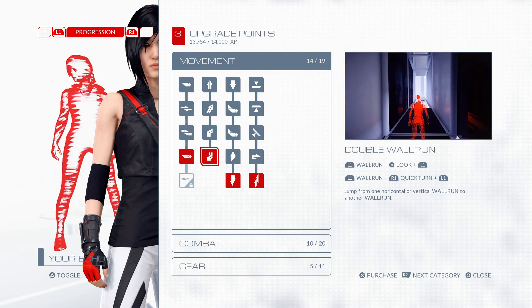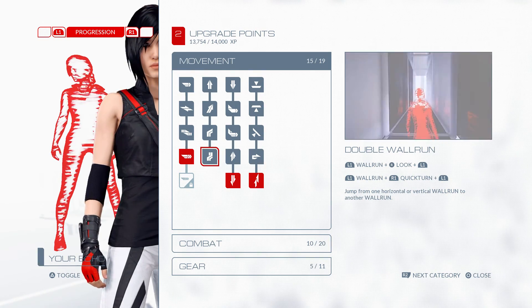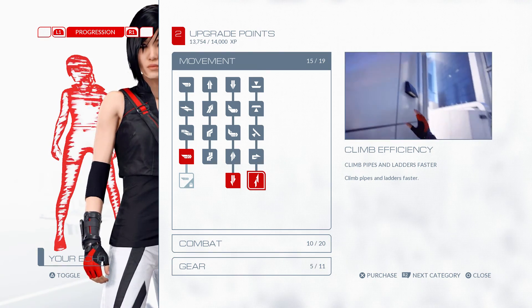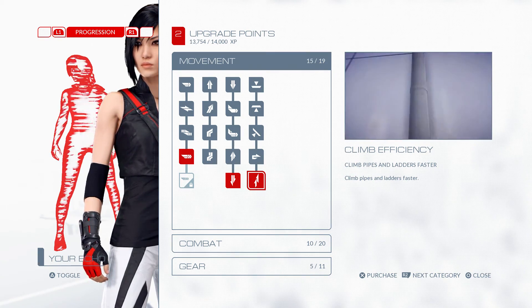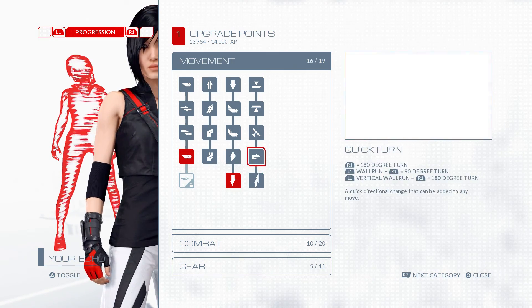Let's get double wall run so now we can wall run, hop to another side, and wall run again. So that's pretty cool, let's get that. Let's get climbing efficiency because I want to climb things much faster. Climbing things has been very aggravating when I'm in a bad situation or I'm trying to get a good time, so that's gonna help a lot.